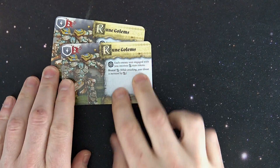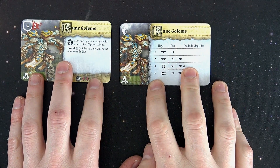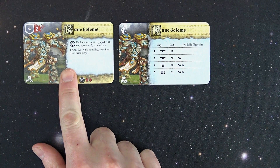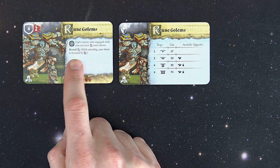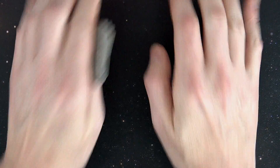Rune Golem-wise, they're going to give you two cards. It's the same card we saw in the past from the starter. One tray costs 17 to 28, and there are discounts the further you go up, plus additional available upgrades. Special ability-wise: whenever an enemy unit engages with you, they will receive stable energy stun tokens. Brutal when attacking — your threat is increased by stable energy. So the key to this guy is stable energy. When you see a lot of stable energy runes come up, it's about to get real.